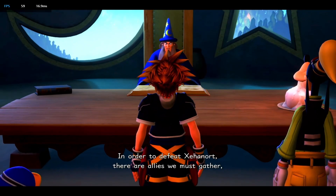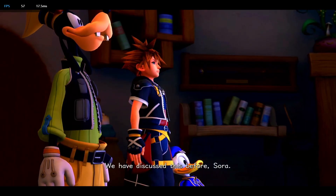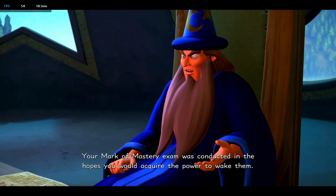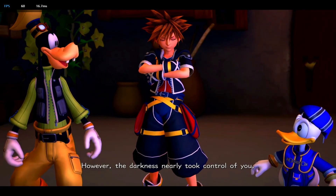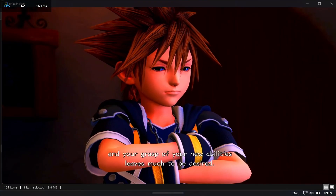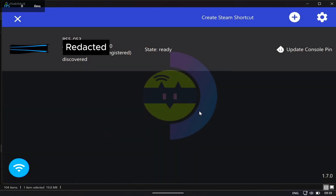In-game cutscene dialogue: 'In order to defeat Xehanort, there are allies we must gather, acting now to rouse them from their slumber. We have discussed this before, Sora. Your Mark of Mastery exam was conducted in the hopes you would acquire the power to wake them. However, the darkness nearly took control of you, and your grasp of your new abilities leaves much to be desired.'